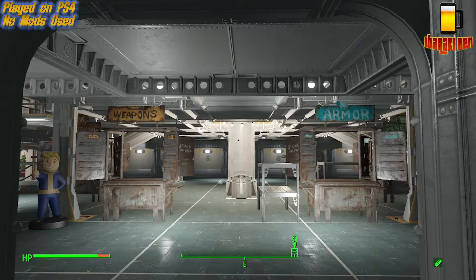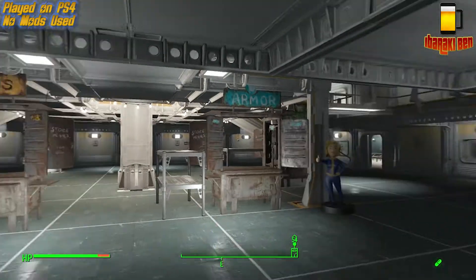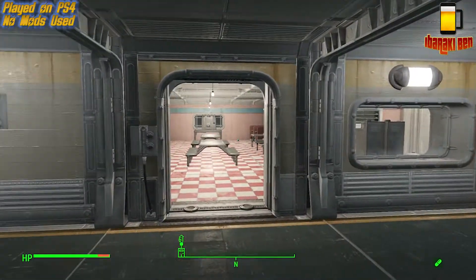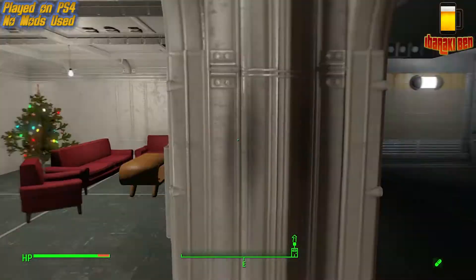Hey there guys, Ibraki Ben here. I've been asked by some of my viewers to show my atrium. So this is the main entrance to my atrium and you're greeted with shops so that you can buy things and get ripped off. Moving round to the left I've got my kitchen stroke canteen area and then next to that I've got my small living quarters.